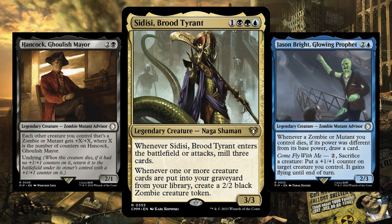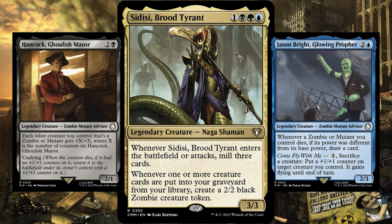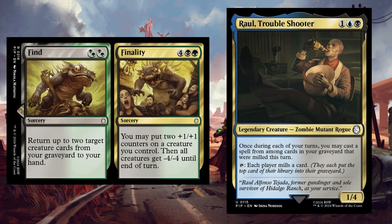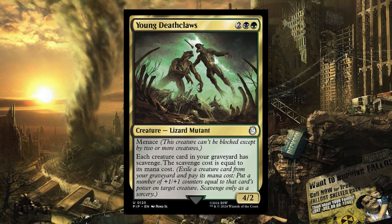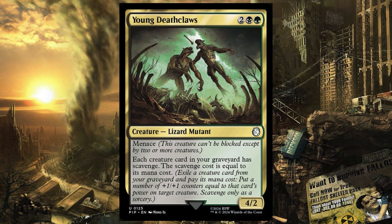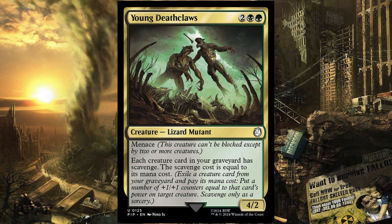DC Brood Tyrant has mill, it has zombies, and it has the look of a creature we might encounter in the wasteland. We also have four options to retrieve milled cards, extending our hand into the yard as all good Sultai decks do. Find Finality has retrieval for creatures and plus one counter options. Raoul Troubleshooter is Dimir Mill Moldrotha. Tato Farmer returns milled lands. The Master Transcendent recruits milled bodies. And Young Deathclaw even reuses milled bodies with Scavenge, to unite mill and plus one counters together.